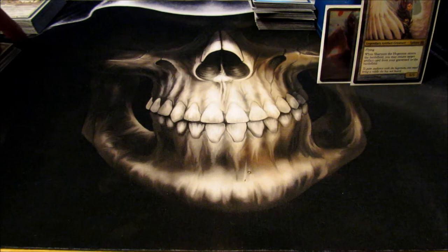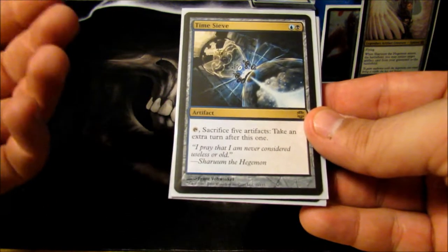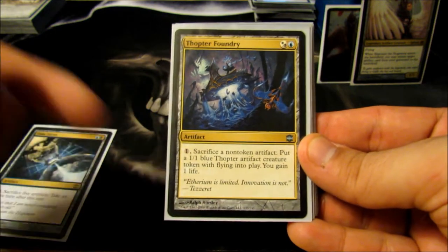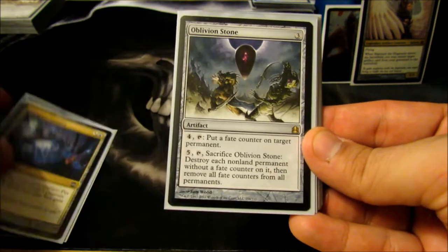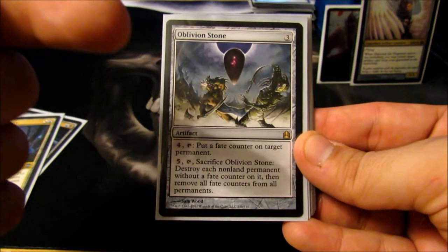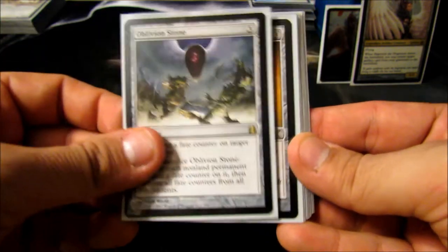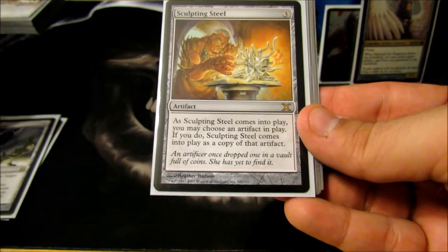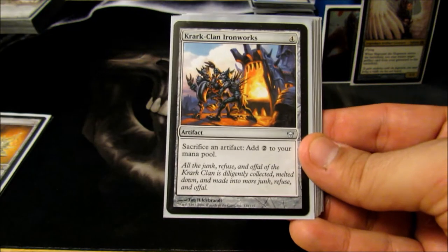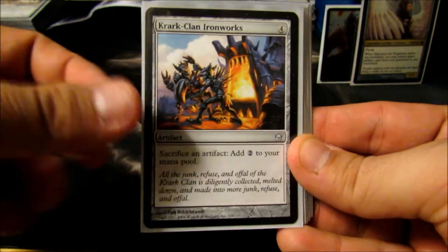Now on to my non-creature artifacts, mostly to support the deck. Time Sieve — being able to take extra turns is nice, and I have a way to use this for infinite extra turns. Thopter Foundry — turning my dying or junk artifacts into 1/1 flying blockers is nice. Oblivion Stone — being able to Wrath and save some permanents is very nice, but once I get Mycosynth Lattice and Darksteel Forge down, this becomes super one-sided. I'll just resurrect it and keep using it every turn. Sculpting Steel — being able to copy any artifact in play is super nice, and once I drop Mycosynth Lattice with it, I can copy any permanent in play.